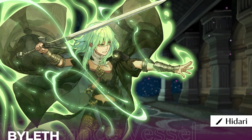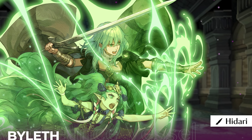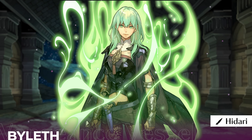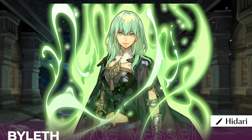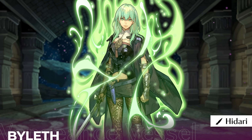Fallen Byleth is one of the unique Fallen skins. She has a green aura due to being possessed by Sothis, and you can see that just by looking at the way she's standing in her base art. They made an emotionless character look even more emotionless — it's insane. Having her drawn by Hidari is sick.